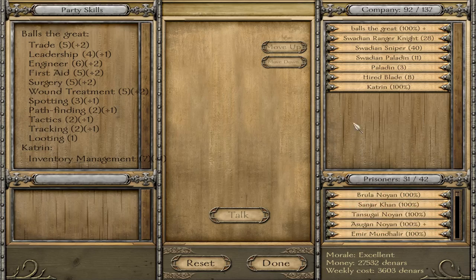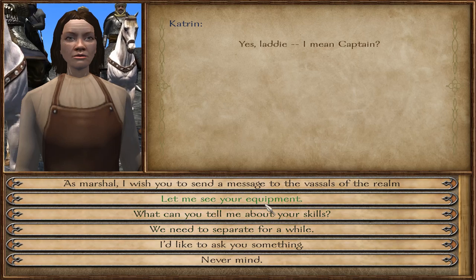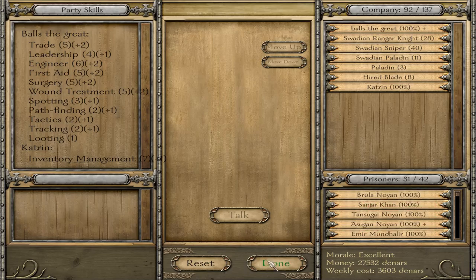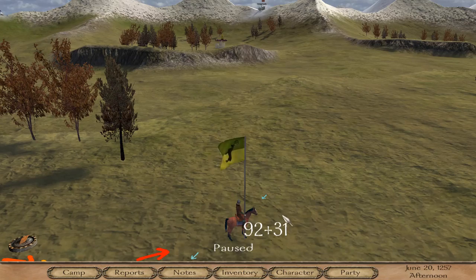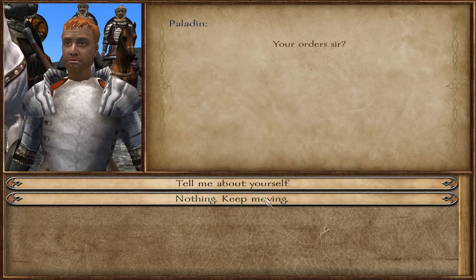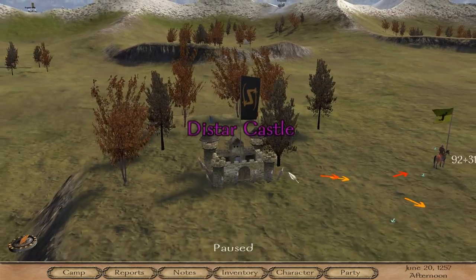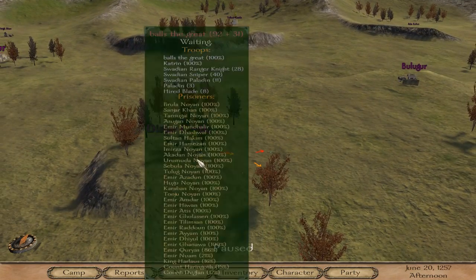So you've got your character - it doesn't have to be mine, it can be anyone - and you can see their equipment and their skills. You gotta make sure you can see their skills and stuff - that's when you know it's not just a normal troop. Now you need a castle.